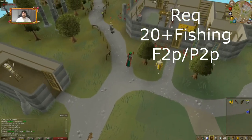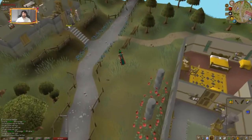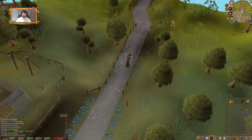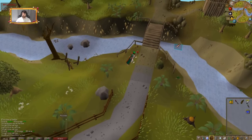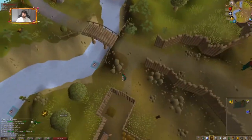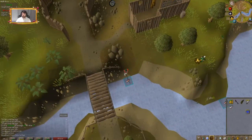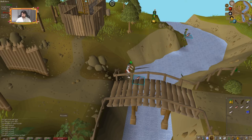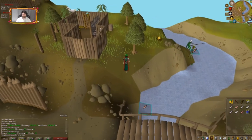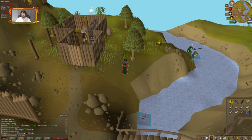This next method requires 20+ Fishing. It's not as quick because there isn't a bank nearby, but go to Barbarian Village and use your fly fishing rod with feathers to catch trout and salmon. Run all the way back to Edgeville to bank, or you can cook them for slightly less money. Each feather costs about 3 coins and each fish is worth around 59 to 69 coins, so you're making a good profit.